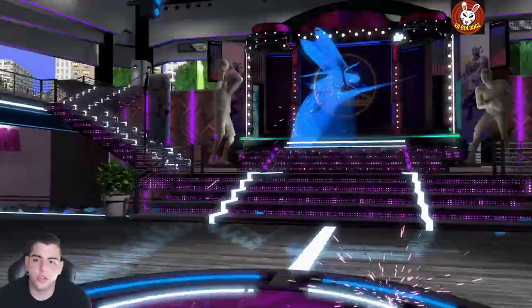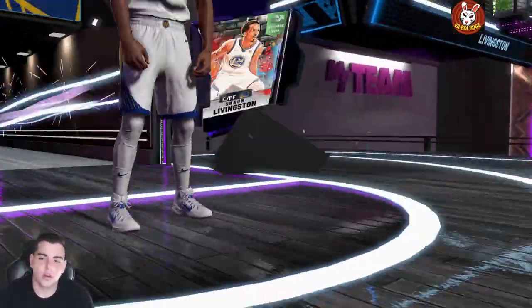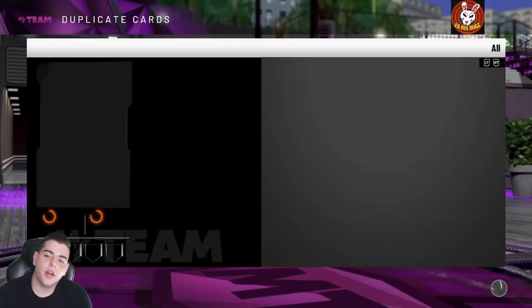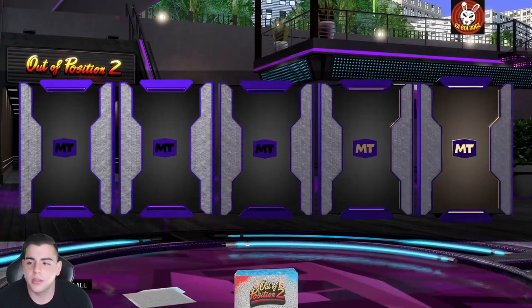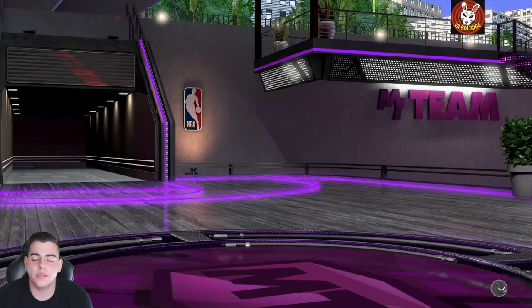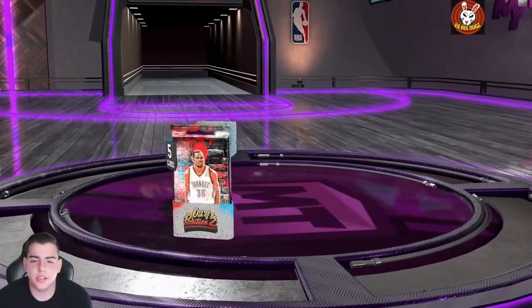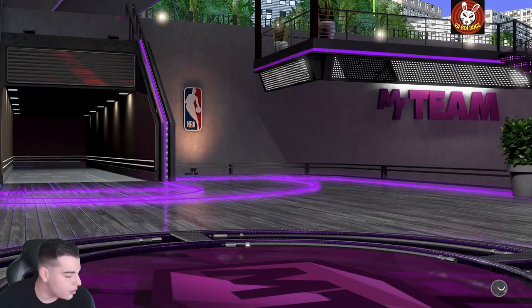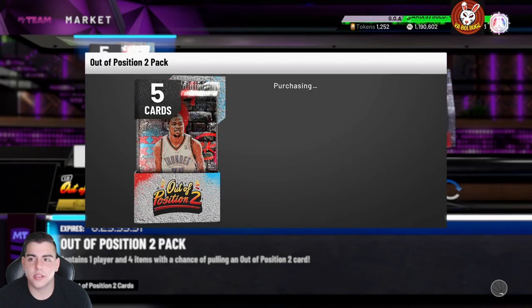There's another diamond — wow, these are busted. 10,500 MT every pack. Another Shaun Livingston! Why must this be a card? That's an L. Shaun Livingston once again — that is just such a big L, get out of my collection. Come on, next pack, please. These packs are booty cheeks — we'll probably only pull about 10 to 15 because I'm not trying to lose all this MT on absolutely nothing. I worked very hard for this MT.